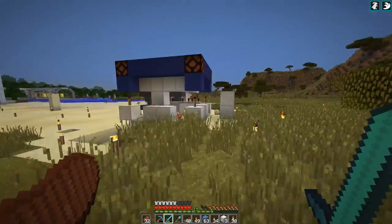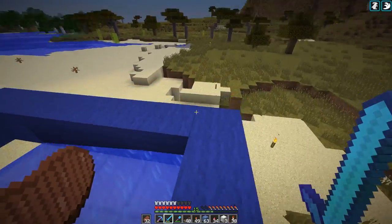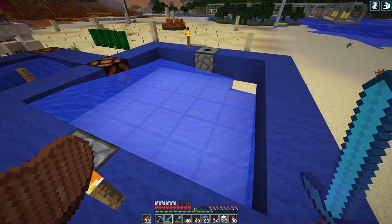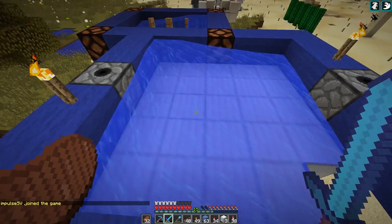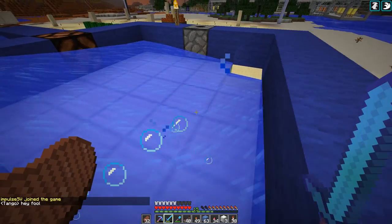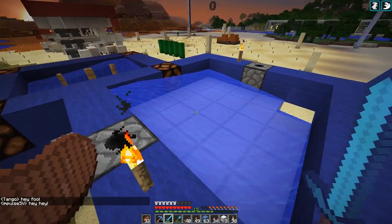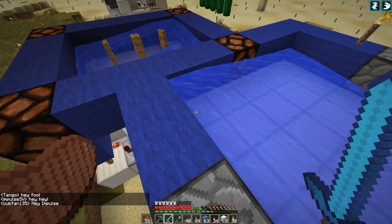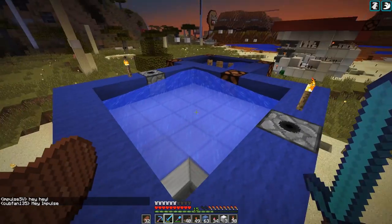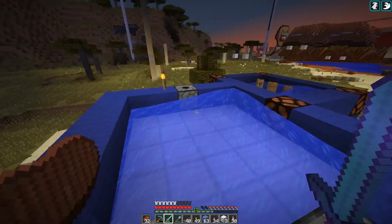I had to completely gut the design and start from scratch - there were a couple of big mistakes. First of all, three by three - I was really gonna go with three by three hoppers to catch the falling eggs from the chicken. But yeah, way too many eggs drop outside that range. So I had to switch to a five by five. Luckily a water source just perfectly flows up here and didn't need a sign, so we should catch all the eggs now.